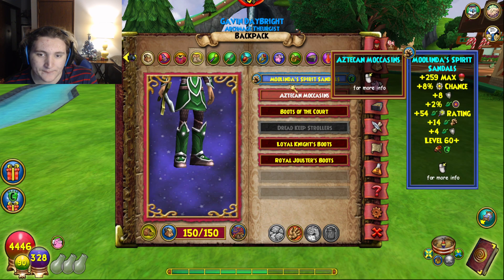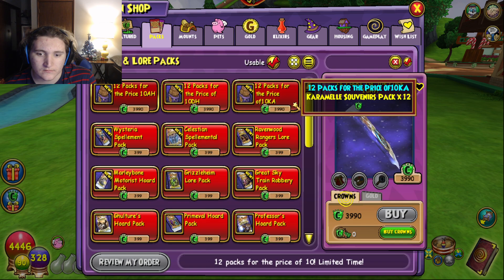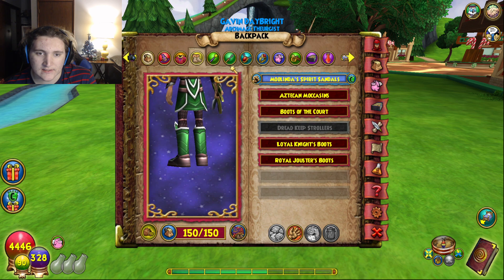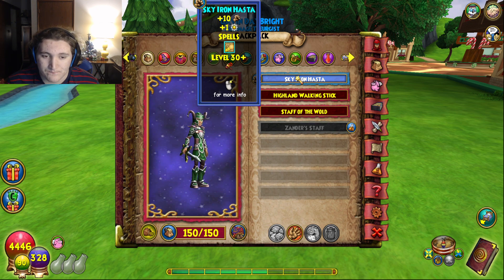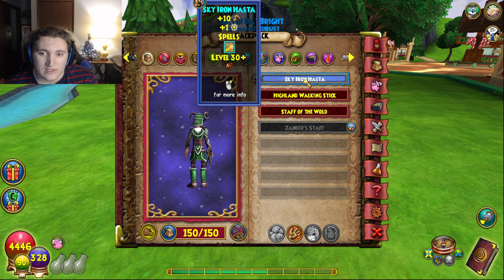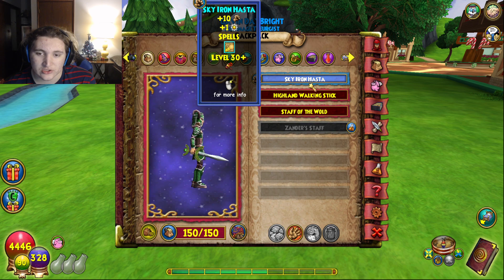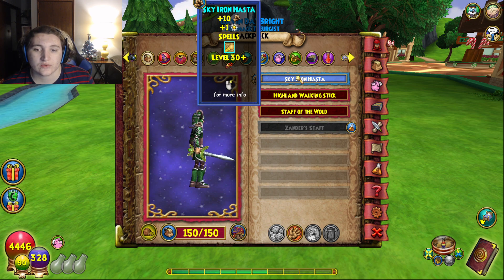The Melinda Spirit Sandals come from the Tressor Sport Pack — 399 crowns, so they're pretty easy to get. For the wand I'm using the Sky Iron Hasta. If you want to gain more crit, you can swap to the light version of the Headmaster Staff. You do sacrifice one damage going that route, but you gain around 50+ more crit. If you want to keep 110 damage, you can rock the Waterworks boots with the Sky Iron Hasta and the Headmaster Staff.